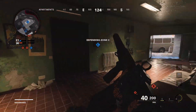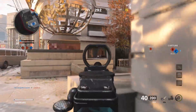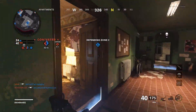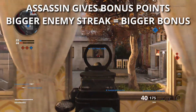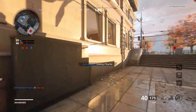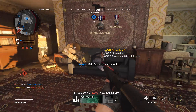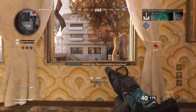Playing the objective in other modes also gets you score. In Hardpoint, being the first one on the hardpoint earns you 50 points, and you get 20 points for every few seconds you stay on it. Destroying enemy scorestreaks and field upgrades is also good for points. You can also use the Assassin perk, which highlights enemies on your minimap who are on streaks. You get points based on the length of their current streak — for example, killing someone on a 2-streak gives you a 100-point bonus, and killing someone on a 4-streak gives you 200 bonus points.